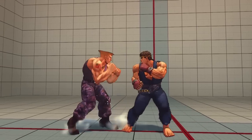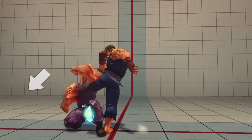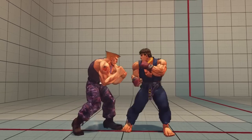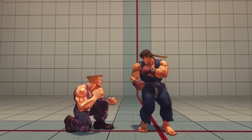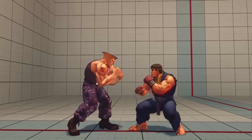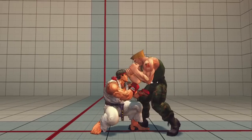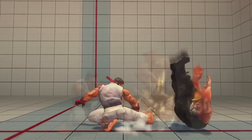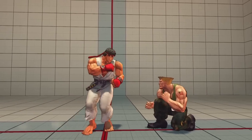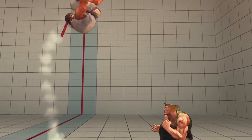Blocking in Street Fighter is performed by holding back, the direction facing away from your opponent. Simply holding back is known as a standing block, while holding down back is known as a crouching block. Most attacks can be blocked regardless of whether you choose to standing block or crouching block. However, high attacks, also known as overheads, must be blocked standing, while low attacks must be blocked crouching. All jumping attacks are considered overhead and require a standing block to be defended against. Generally, all crouching kick attacks are considered low attacks. Additionally, there are certain special moves as well as standing normals that are considered low. The prevalence of low attacks often makes holding down back the go-to when you're on the defensive. Just be sure to keep an eye out for overheads and jump-ins.